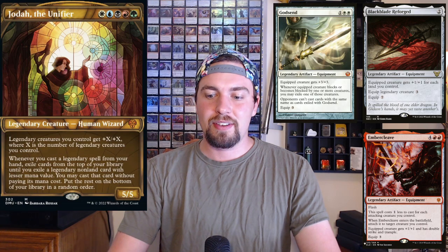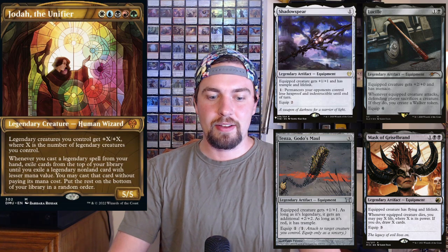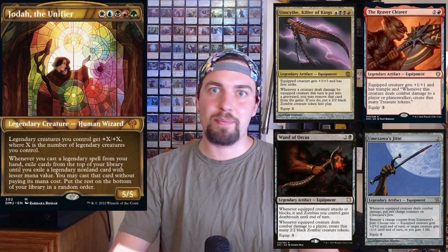Next I'm talking about the Voltron build. There are a lot of very good legendary equipment you can utilize, cascading into more legendary equipment to make Jota really big, while the other creatures on the side boost him even further to one-shot people. Some of those cards include Blackblade Reforged, Embercleave, Godsend, Hammer of Nazahn, all the Kaldra stuff — Kaldra Compleat — Lucille, Mask of Griselbrand, and Shadowspear.